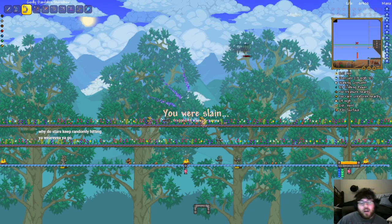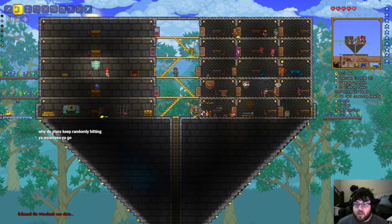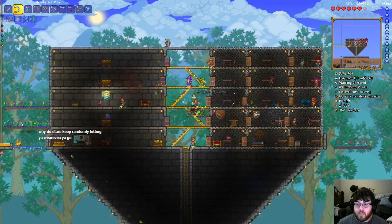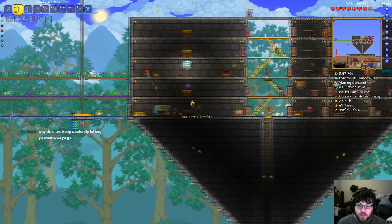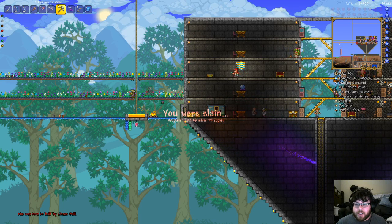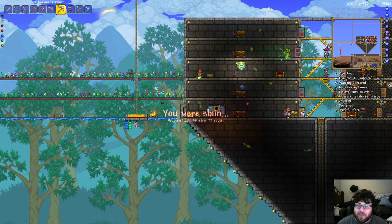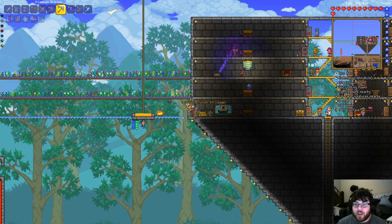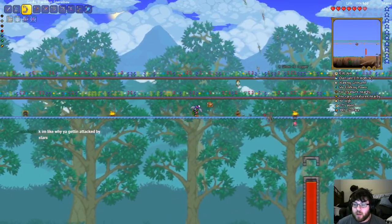Why do stars randomly keep hitting my enemies? I have an item called the Hasty Star Veil — it causes stars to fall every time I take a hit. And those stars do damage to my enemies.